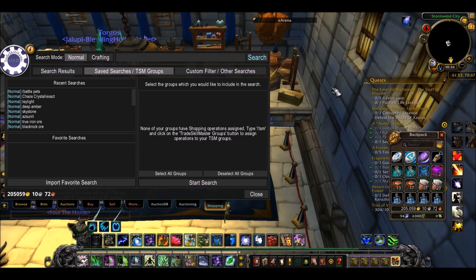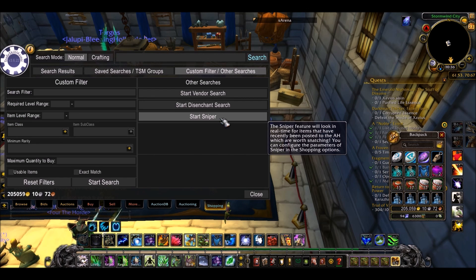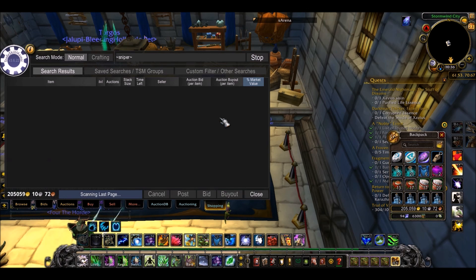Then all you have to do is open up the auction house, go to the shopping tab, go to the custom filter slash other searches and press start sniper. What this will do is scan the auction house for the latest items posted on your server, and if any really cheap deals are posted it will pop up here and give you the option to buy.